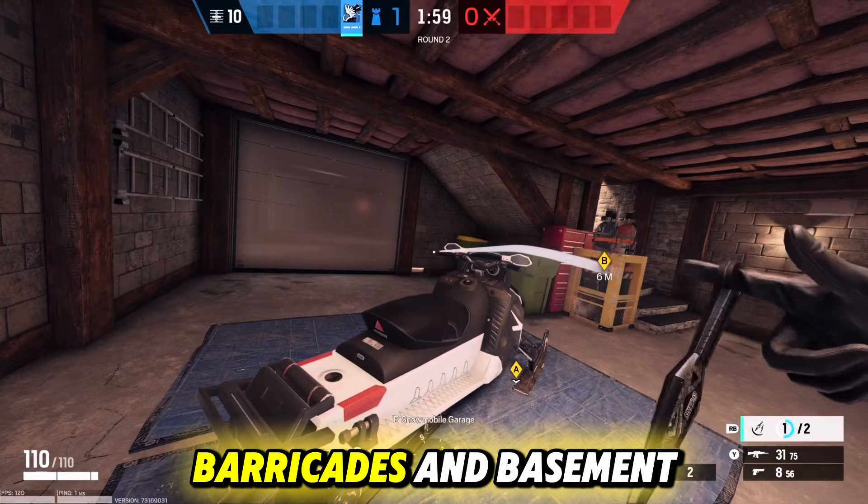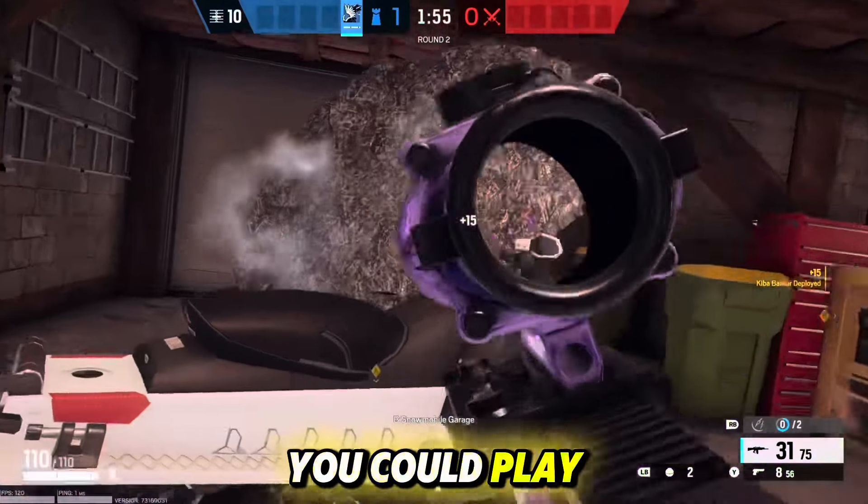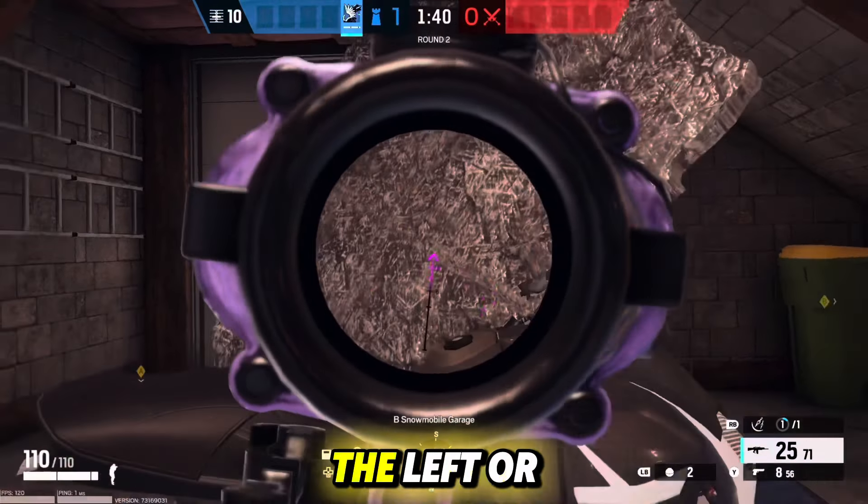Now this last barricade spot in basement isn't the best, but you could also toss one on the snowmobile. You could play behind this and peek the hard breaches from the left or the right.